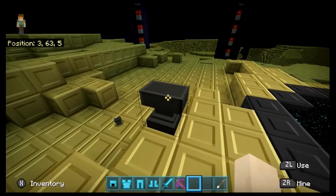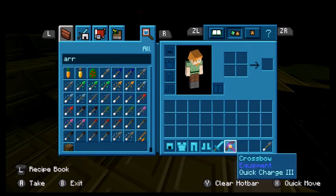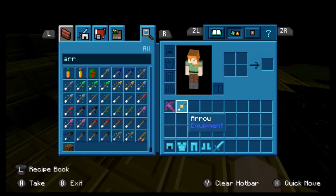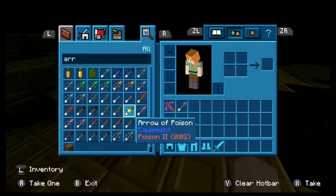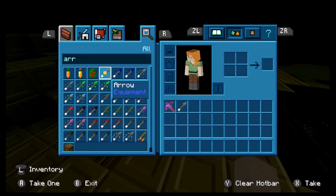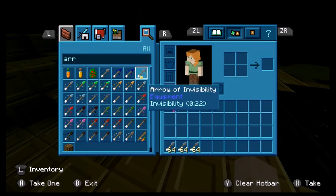You can go into the portal then. Just quick charge, and I'll grab a couple stacks of arrows.